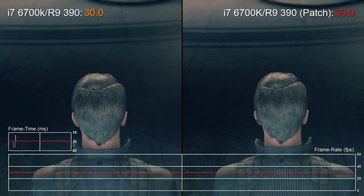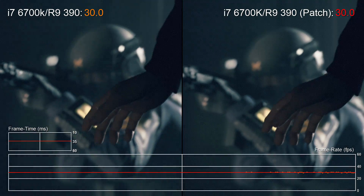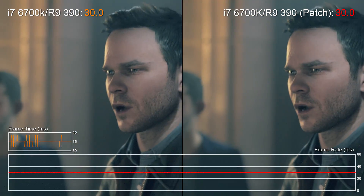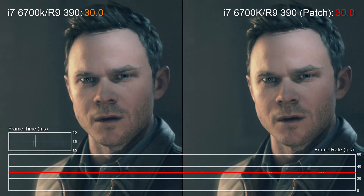One workaround is the 30fps cap. The R9 390 and Fury X have enough headroom to make the in-game 30fps option worthwhile, sacrificing performance for a full 1080p image. The good news is this mode is improved, and the stutters we saw before the patch are massively minimised. It's now visibly smoother, even if it's not 100% perfect.